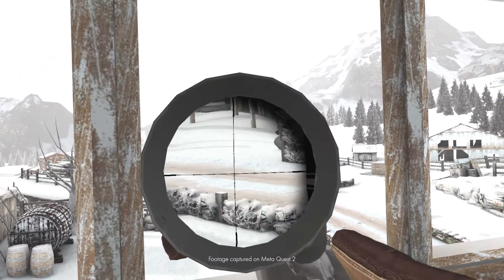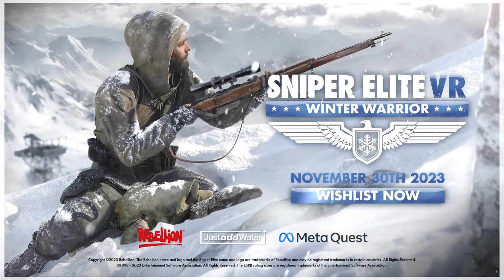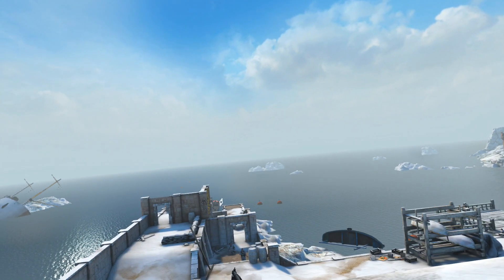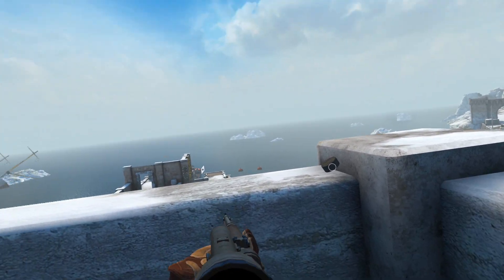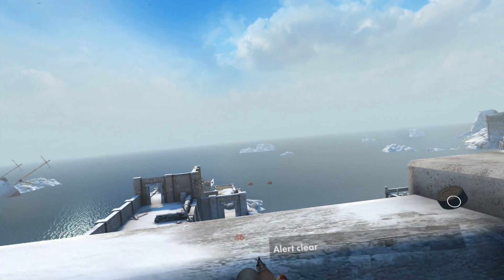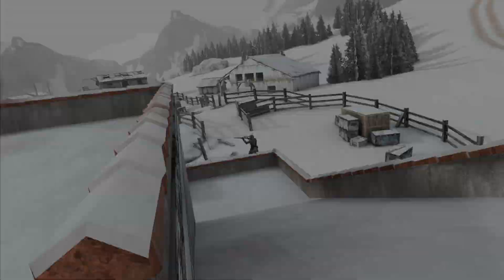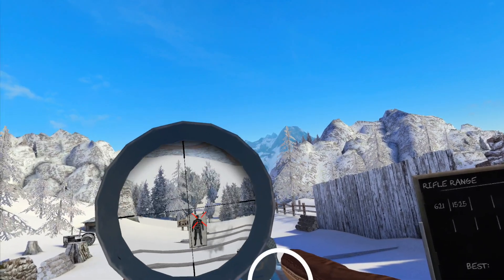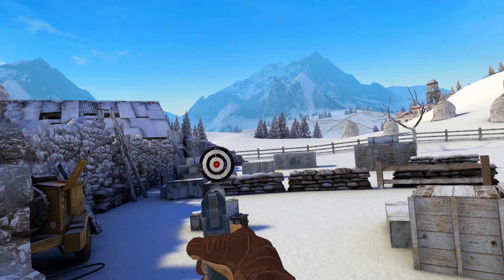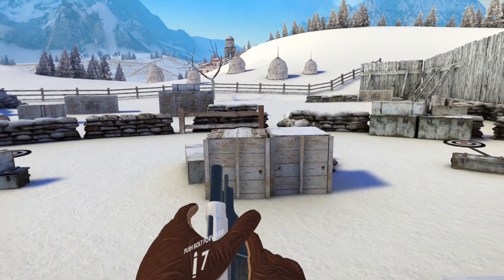Once again Rebellion have teamed up with Just Add Water to bring us another Sniper Elite VR. Once again we play as our unnamed Italian Partisan recounting tales of his exploits defending his homeland from the Nazi war machine. In Winter Warrior our Partisan recounts tales of discovering various Wunderwaffe, or wonder weapons, that must be destroyed. The campaign consists of eight missions, with the first being the Partisan HQ training mission — so seven real missions.